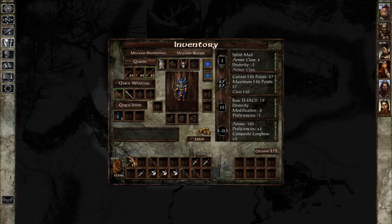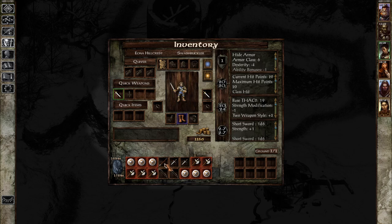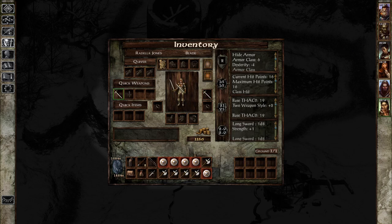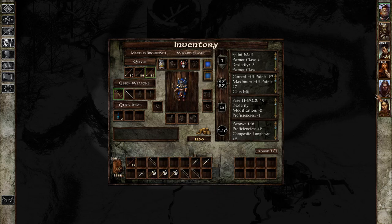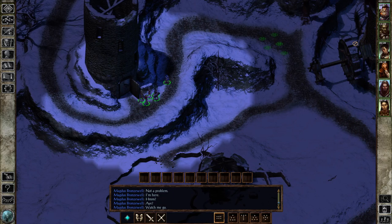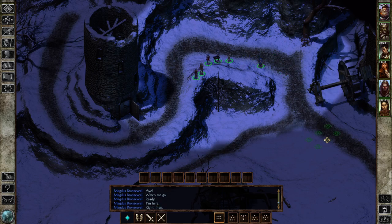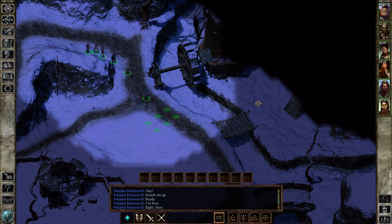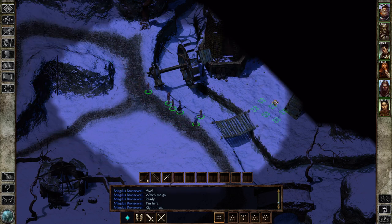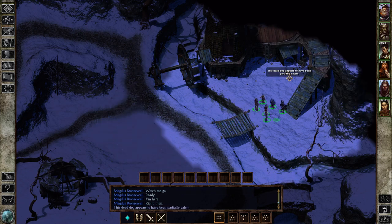Do we have any more arrows? We do have more arrows — pass them over to you, and pass them over to you. I might as well have you have them all. Also, as a note, when we select Magnus, he has Dark Vision. I also got Infra Vision at this point — I think they're different things. Either way, the mill.